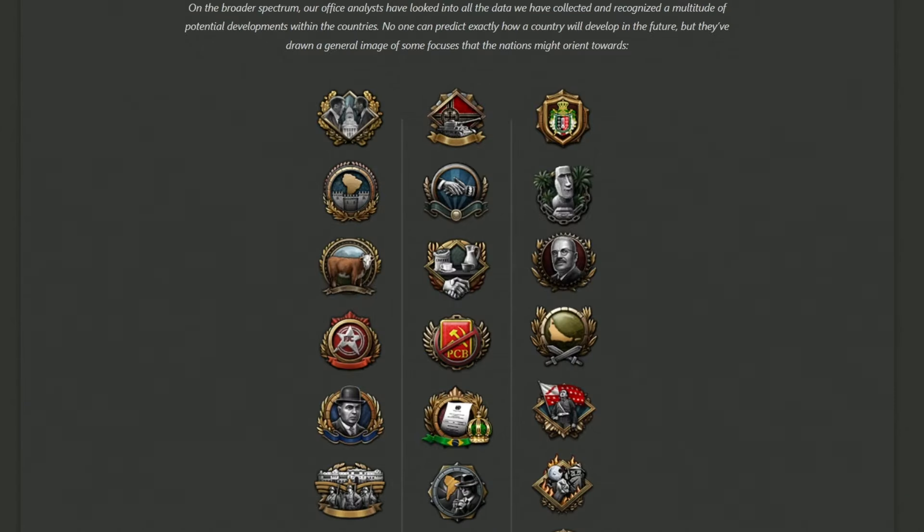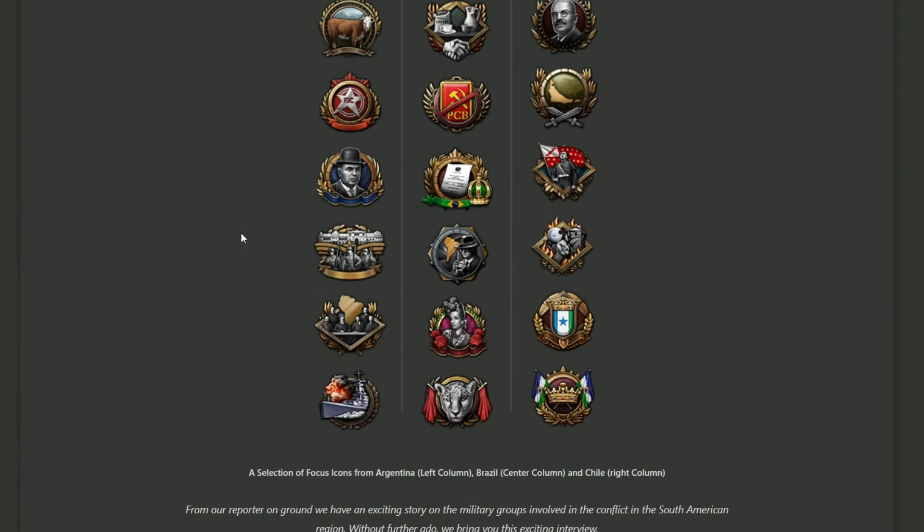Following on we're going to take a brief look at some of the national spirits for the different focuses. You can see a lovely looking cow here — I think this is Carlos. The Chilean Easter Island focus appears to be here. These are the tanks that I believe you can get from Germany down one of the paths. On the lower side we're looking at Man with Trendy Hat, a Brazilian monarchy restoration judging by that wonderful looking crown, spies in South America — maybe Operation Condor — the Jaguar focus which we covered in a previous dev diary, and monarchy imagery all united together.